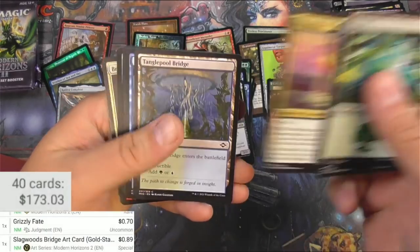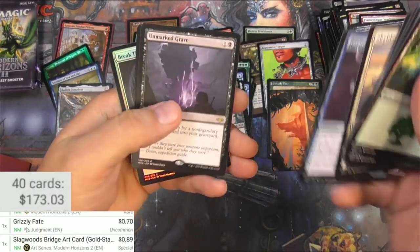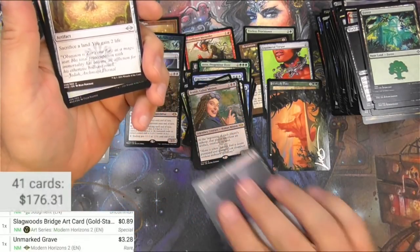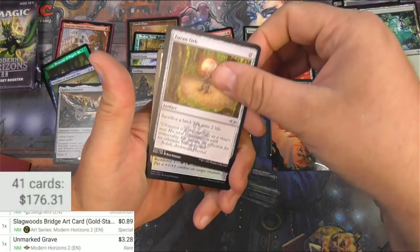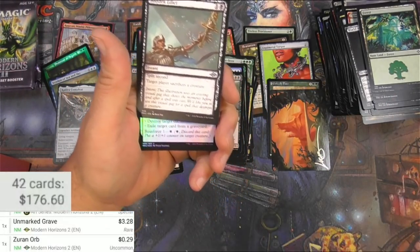There's a foil stamped Slagwood's Bridge — let's see what it thinks about that. The gold stamp version is 89 cents. So shiny. Visionary — we've got an Unmarked Grave and a Zirin Orb. Three bucks or so there. Zirin Orb reprint from Ice Age, I believe. It's nothing.